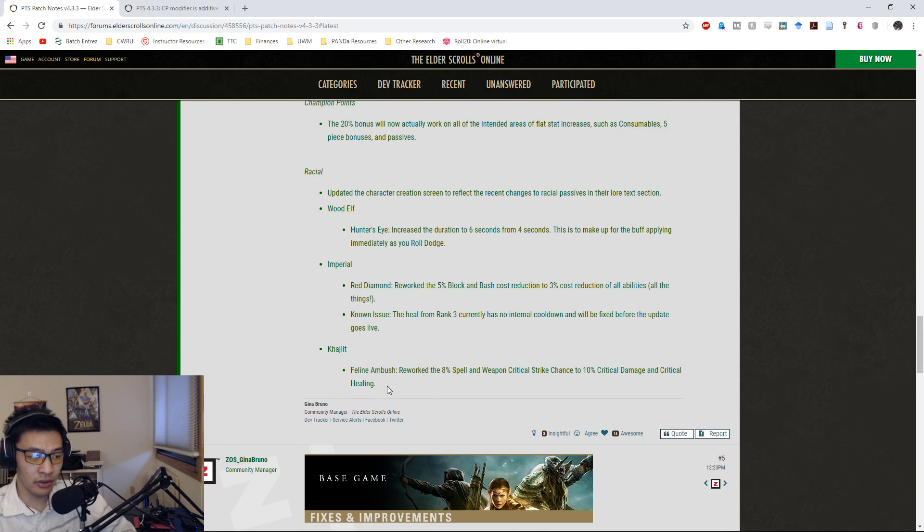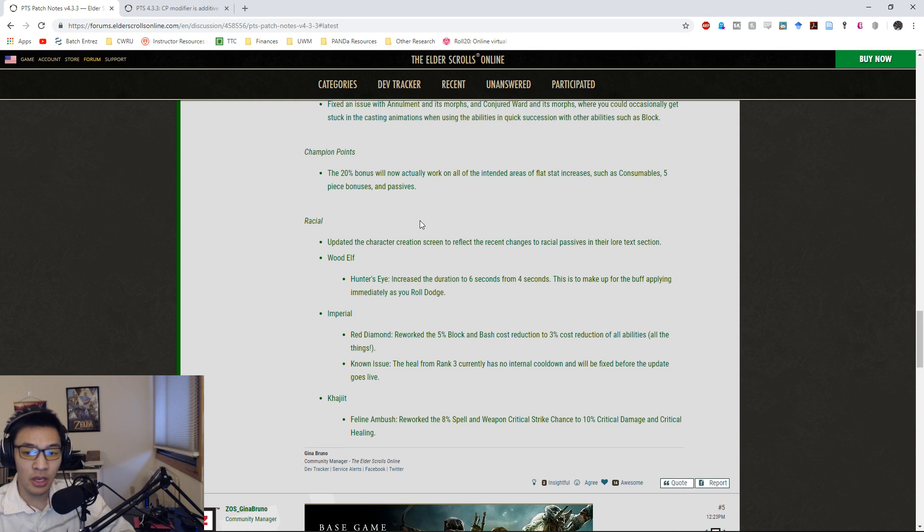The Khajiit change is probably going to be the biggest change in the racial passives. The Feline Ambush passive, which was 8% spell and weapon crit chance, is now changed to 10% critical damage and critical healing. This is actually a noticeable change in the DPS output of a Khajiit - although not completely noticeable on Stamina DPS, it's going to be more noticeable on Magicka DPS.